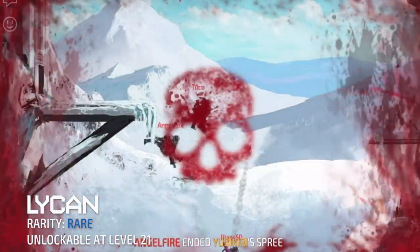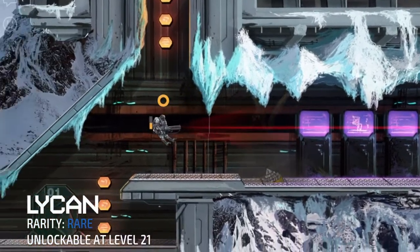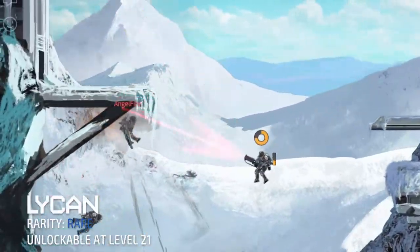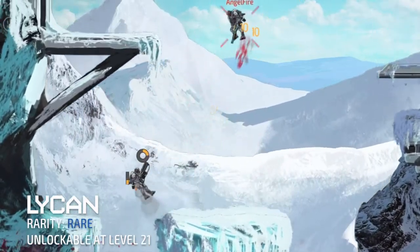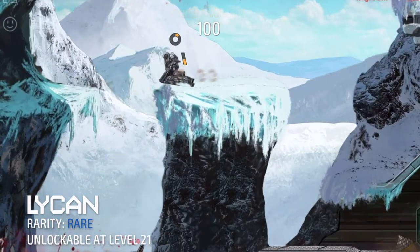Remember, even though the damage lessens the farther you are away from the target, you are still able to damage them as long as you are positioned close enough for the Lycan's line of sight. But when fired from up close, it usually takes 3-4 full shots for a guaranteed kill, so always stick to your targets.